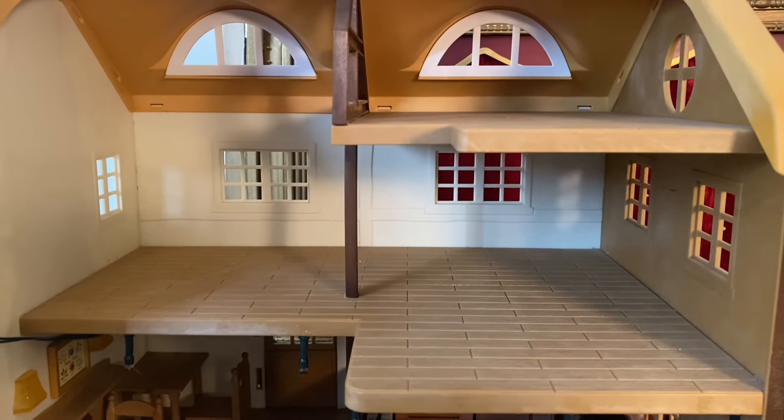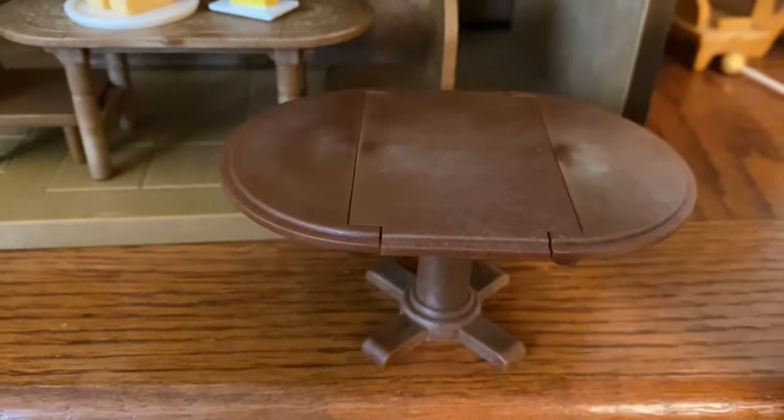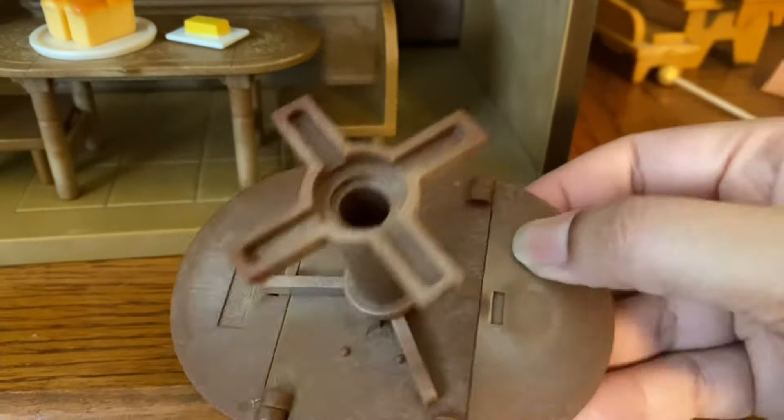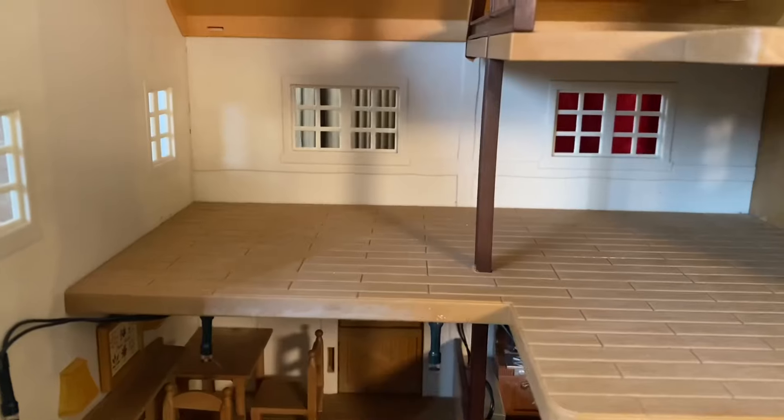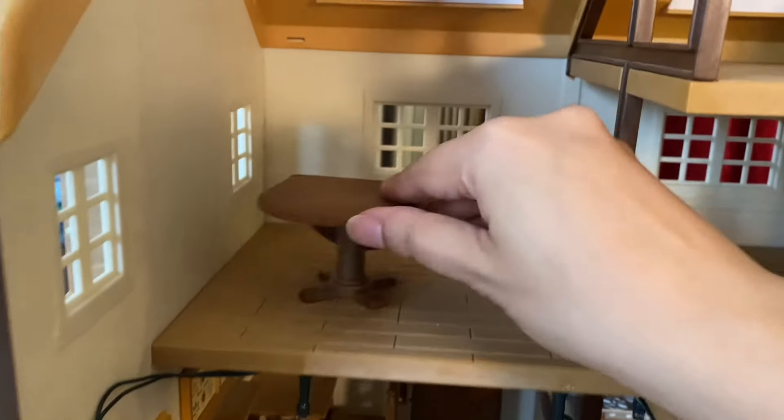Moving on to the second floor, I want to create more seating in all the rooms. There's also a room for a tenant to stay in the tavern. This drop-leaf table from the Sylvanian collection adds a perfect vintage look.